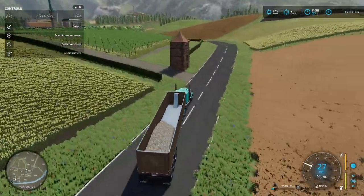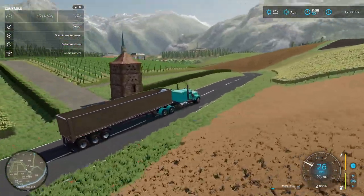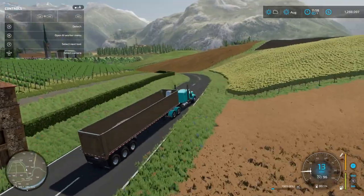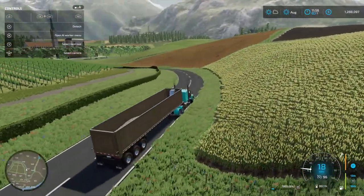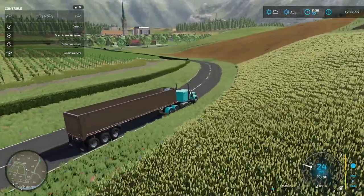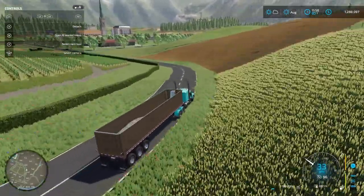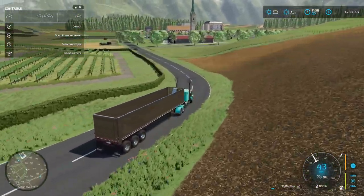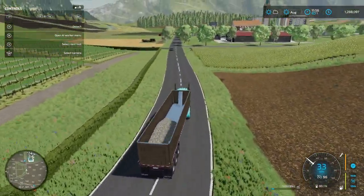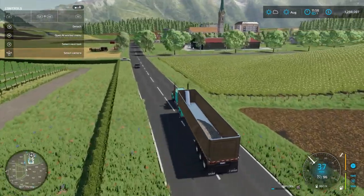This is the 48-foot end dump with the triaxle setup and I don't even have the third axle down. I don't have anything in it so I really don't need to put it down, but dropping that third axle does help with stability. We're gonna pull into the old debris crusher and I'll sell what I got, which ain't much.